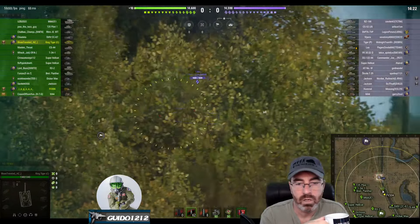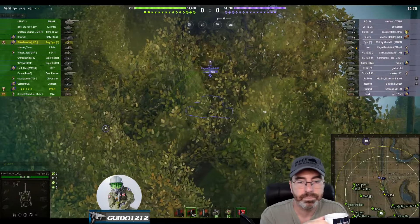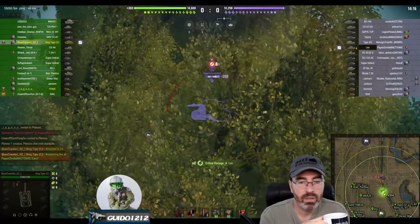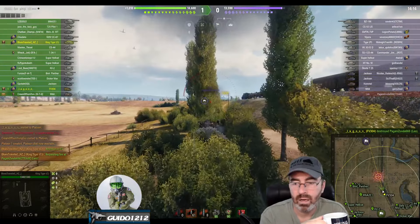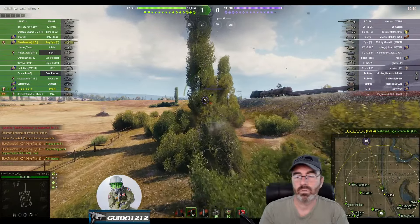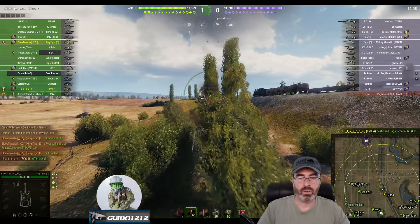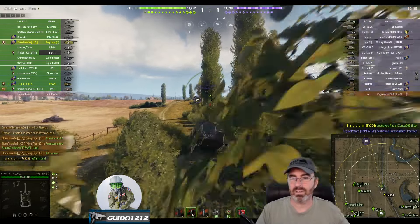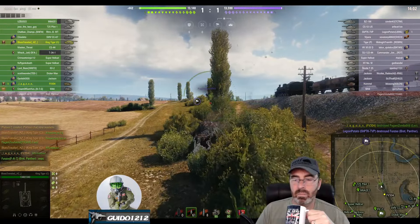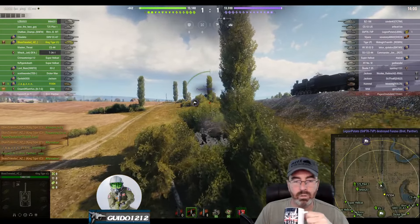We're going to knock down some trees here. We did not get that spot - someone else did. But we track him. He tries to get away. And then all his hit points go ahoy, so he goes back to the garage and we continue to knock down trees. I'd be careful with that kind of stuff - that may attract the attention of some artillery. It doesn't seem to matter because the artillery is not shooting at you.